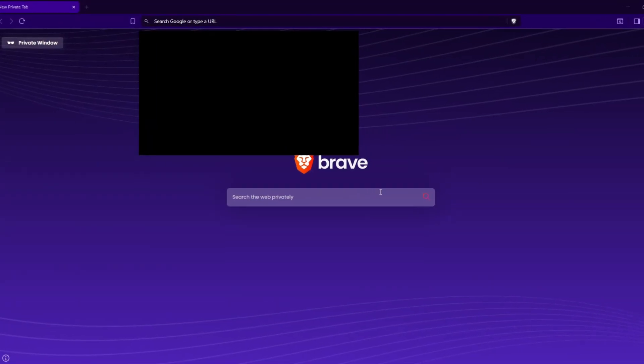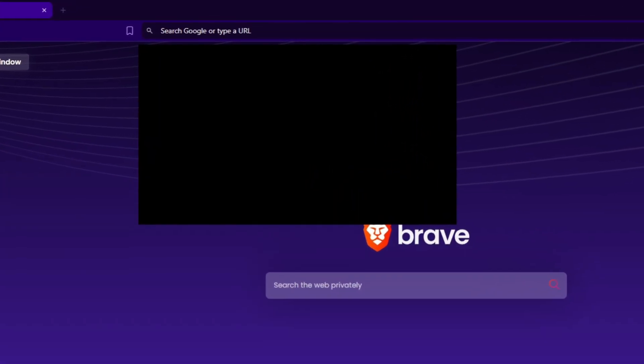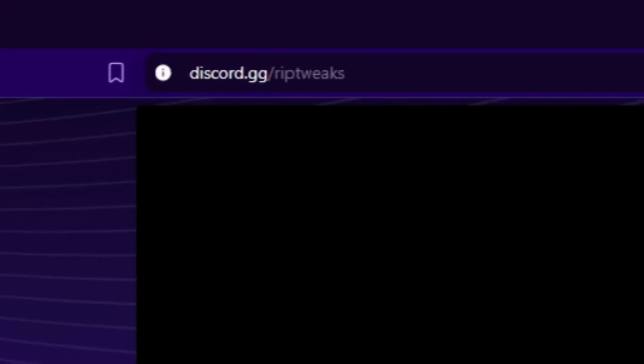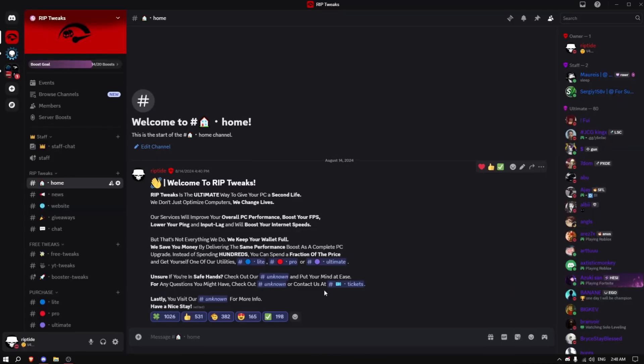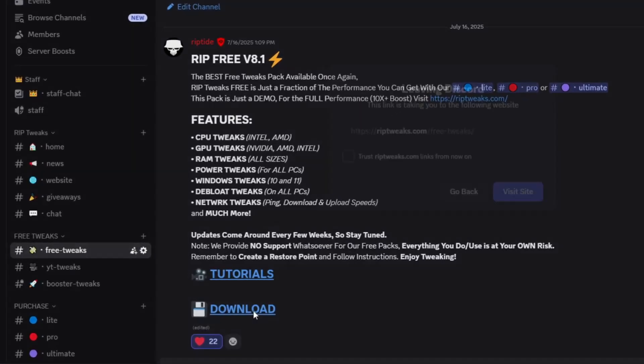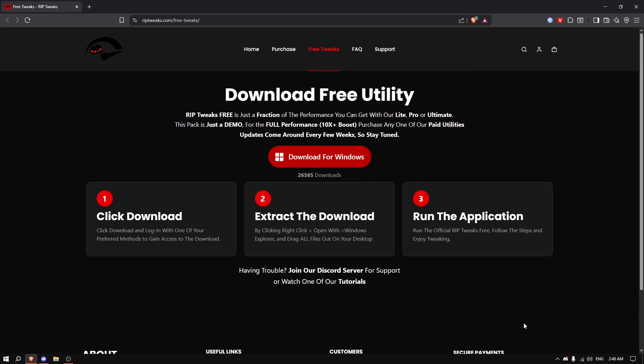The first thing that comes to mind is using my free tweaking pack. Go to your browser and type in discord.gg/riptweaks, click enter, and wait for Discord to open. Go into the free channel and click the download button — your browser should open to the download page.